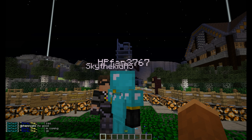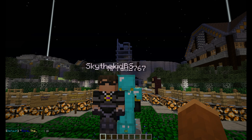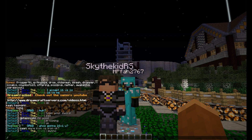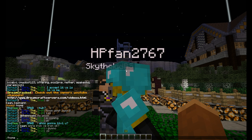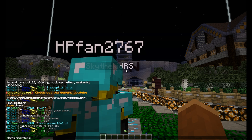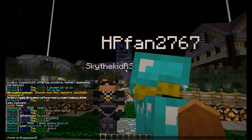Hey guys, today I'm going to be showing you how to teleport to other player's homes. So first you want to start by typing in slash home, and then you want to type in that player's name, and then colon, and then it can just be whatever you want.